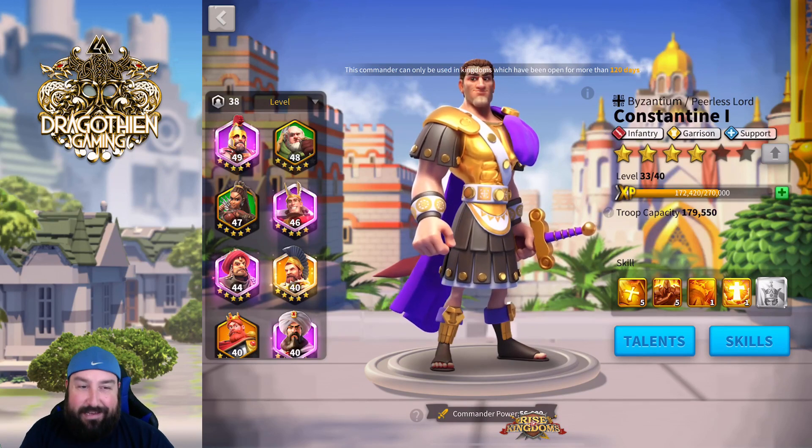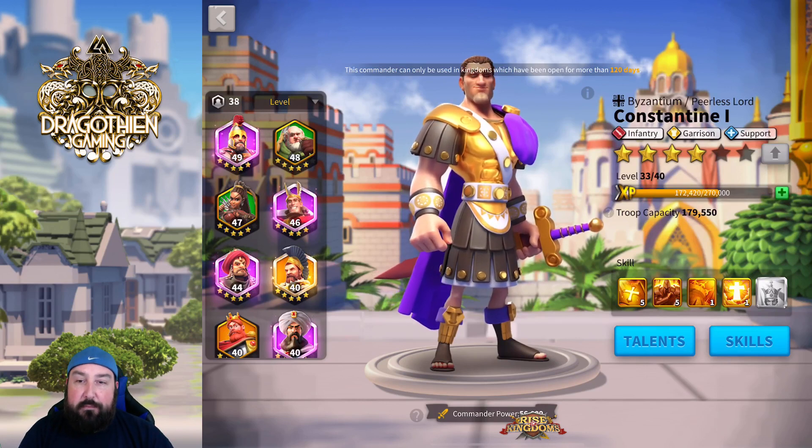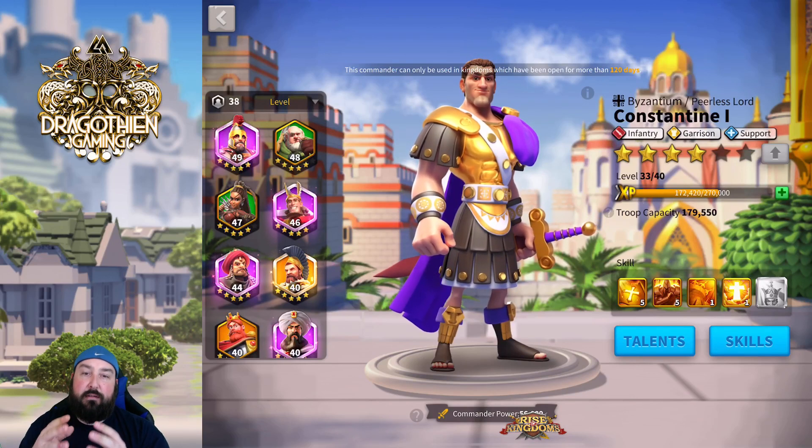Constantine is a unique commander. Very simply, he is one of the best defenders in the game when it comes to just being a true and total tank. He has no mobility. He has nothing to do with anything from a skill standpoint except for health, defense, mitigation, and attack reduction. Everything about him screams: I just want to take as much damage as possible.